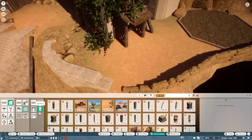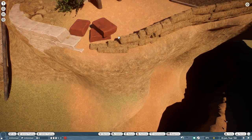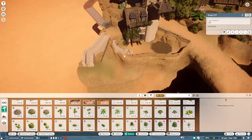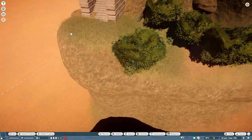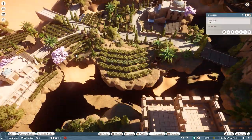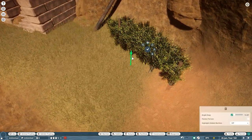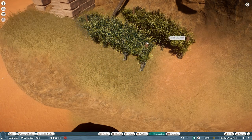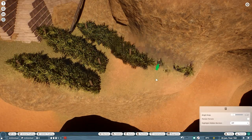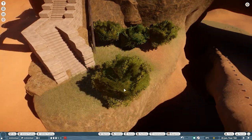The next habitat I'm going to build is probably squirrel monkeys — which I originally thought were my favorite monkeys, but then I realized I made a mistake. Then I thought it was spider monkeys, but now I'm not sure about that either. My whole life has been a lie. I first thought it was the squirrel monkey, then the spider monkey, and now I'm thinking maybe it's some other kind — I don't even know the name. Anyway, that's probably going to be the next habitat, and yes, I'm in this weird funk of building habitats.